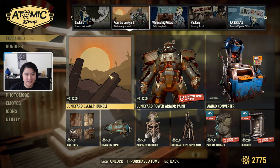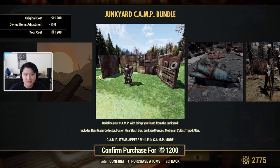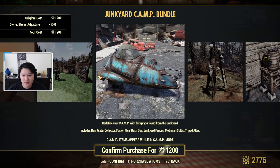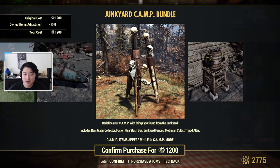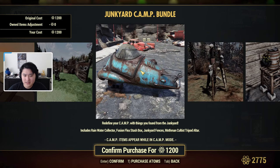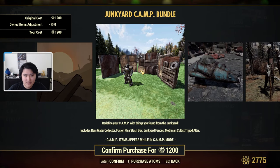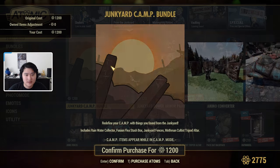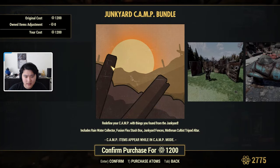From the junkyard tab we have a junkyard camp bundle. This includes the rainwater collector, a fusion flea stash box, a junkyard fence, and a mothman cultist tripod altar. The preview shows the tripod altar, the rain collector, what I'm guessing is the stash box, and the junk-looking fences.